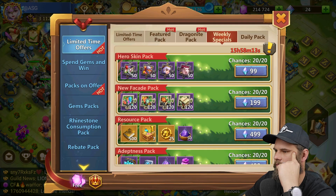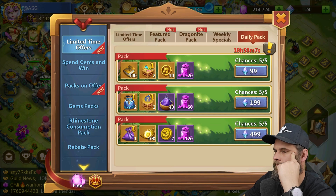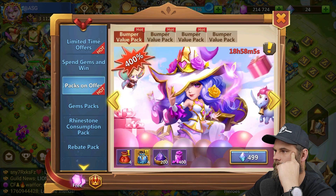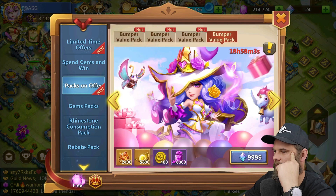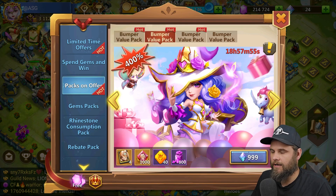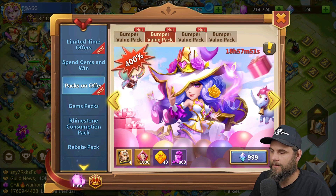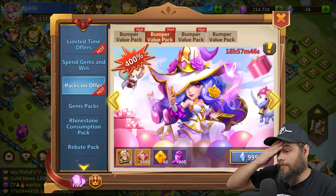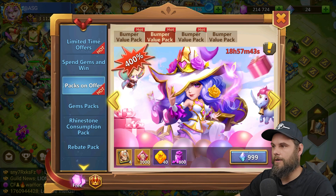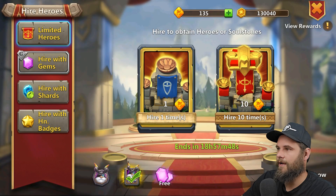Nothing there — daily pack, we've got nothing past the Bumper Value Pack. Now that's where we end. This would have been a good pack on my $50-a-month account, but I'm out of purchasing for the month of September so we have to wait until next month. Then we'll do a $50 purchase again — I don't know what I'm gonna purchase. For now I just have to work on that account with what I have.